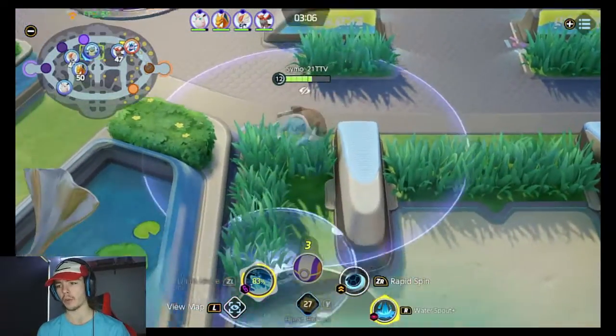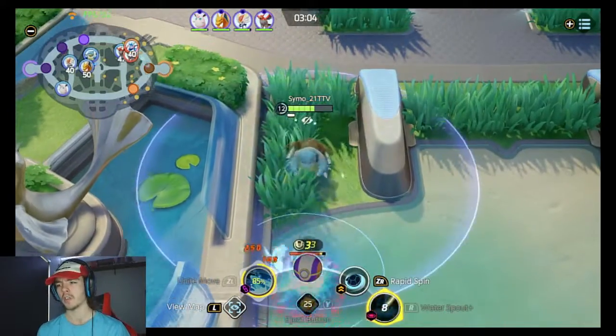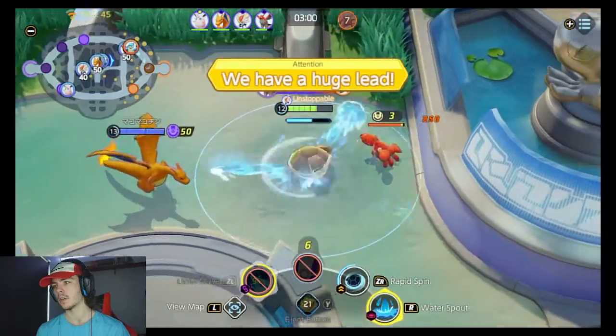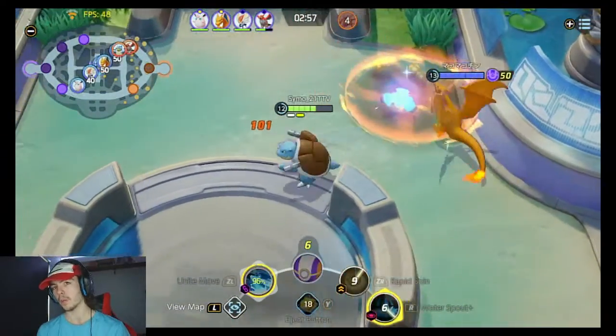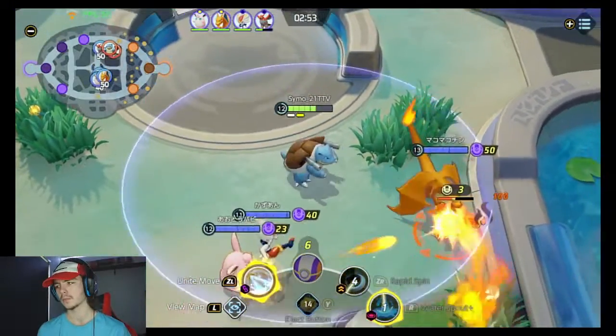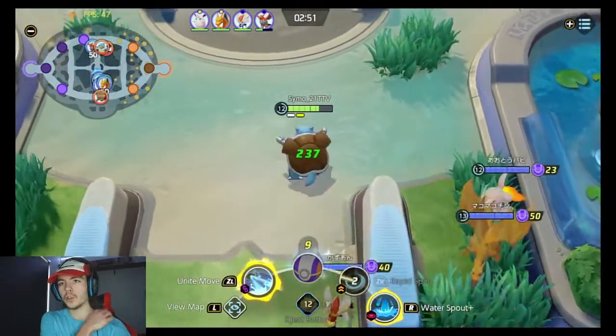Maybe I shouldn't push — I haven't got Rotom, I haven't got any points. So it might not be worth. Yes — if you Rapid Spin, then you can do it again. Where does it drop though? Where did the Rapid Spin drop? I don't know where the second Water Spout went. It's alright, we are pushing up.